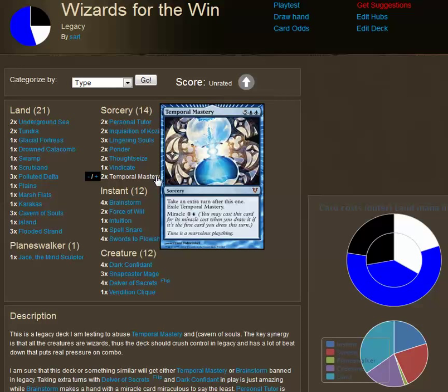The Miracle ability also allows you to ignore the other requirements on the card, such as the fact that it's a sorcery. If during your draw step you're able to cast this, you could even cast it during your opponent's turn. So let's look at some of the interactions here in the deck, and why I think this deck is prime for abusing Temporal Mastery.